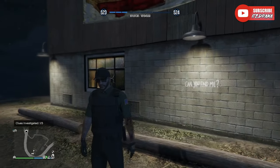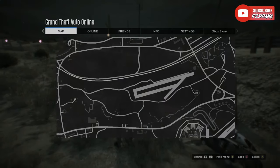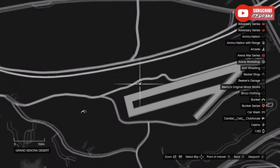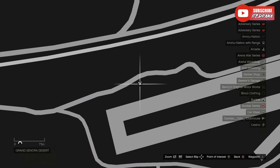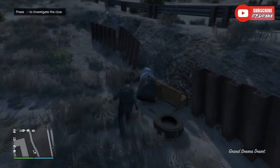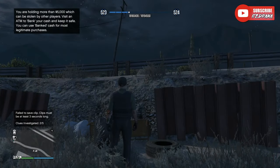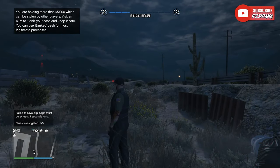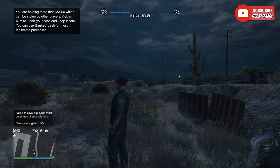Clue two is going to be right over here next to this tire in this garbage bag. It's going to be pretty crazy when you see it, because it's actually going to be a hand. They're not all the same things — they're all different. From the slasher, it's pretty much like a serial killer. You just do the same thing: examine it, and after you're done, press exit. Clues investigated: two out of five.